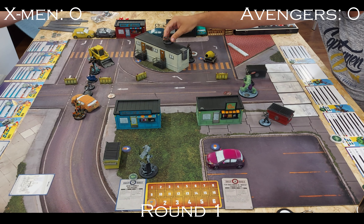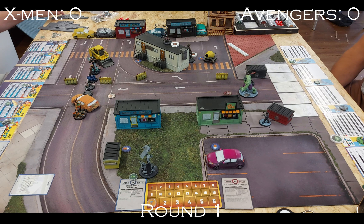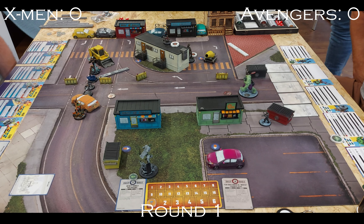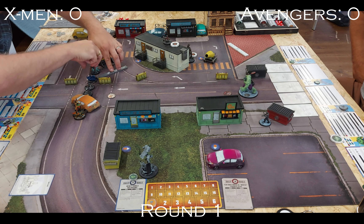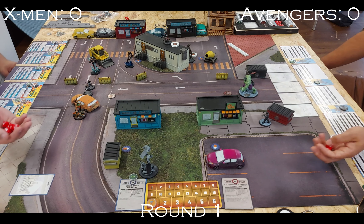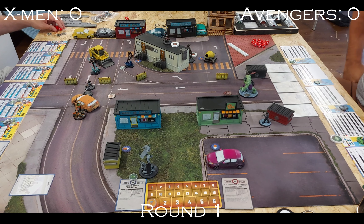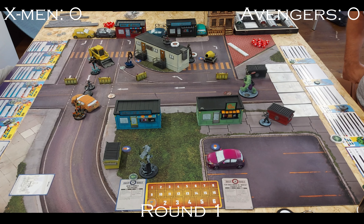My opponent has priority and double-moves Groot to be near that Infinity Formula. I activate Lizard and also double-move onto the hammer. I try to see if I can place him where he'd pick up the hammer and be next to the Infinity Formula — sadly not. Rocket double-moves and picks up the far hammer. Magik moves to the Infinity Formula and shoots Rocket with a range 4 energy attack, gaining her a power. The shot hits Groot for two damage as Groot doesn't like energy.